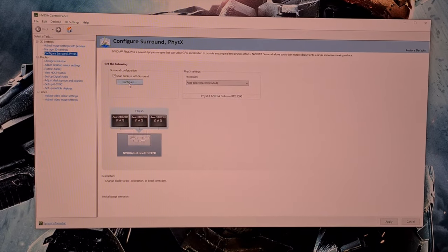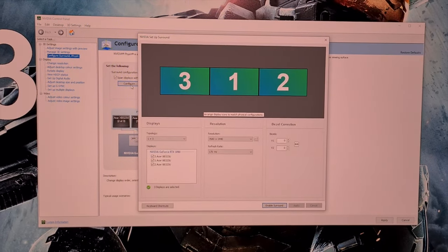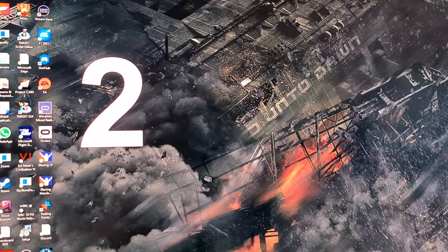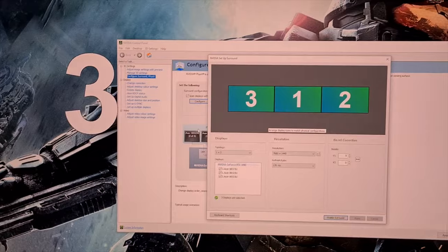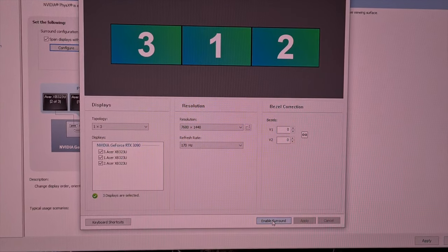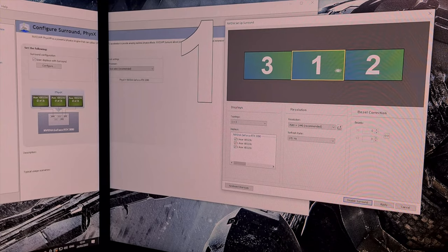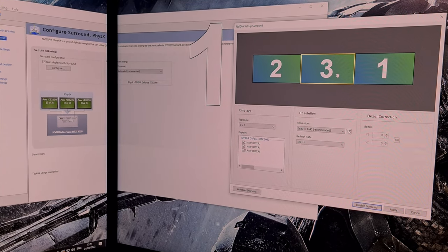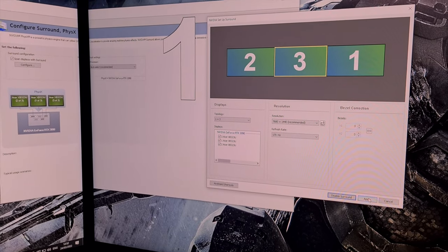This will open the Setup Surround window, and at this point you must note the order of your screens. Here, they are displayed in large white numbers. Working from left to right, they are numbered 2, 3, and 1. Now click Enable Surround. Screens will go black while this enables. At this point, drag the monitors in the display window into the correct order you noted before — 2, 3, and 1. Now click Apply to order the screens correctly.